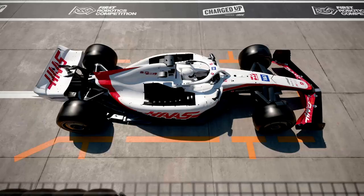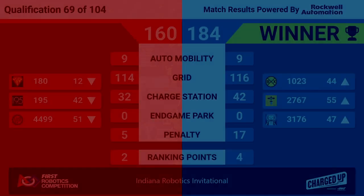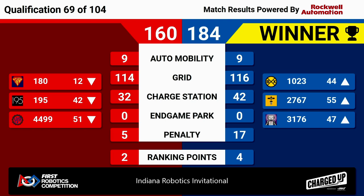We have our results for match 69, and it's going to the blue alliance. A really nice showing from these six teams — all six possible ranking points were earned during that match. Blue alliance scored 184 points to red's 160, with all three blue robots moving up in the rankings as a result. Spam actually got knocked out of the top eight, now down to number 12, with their partners also moving down in the rankings. Congratulations to our three winning blue alliance teams. We'll see you next time.